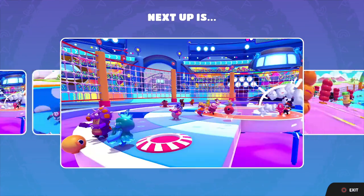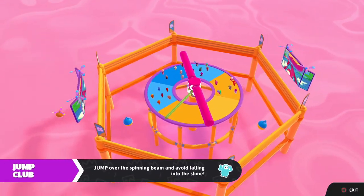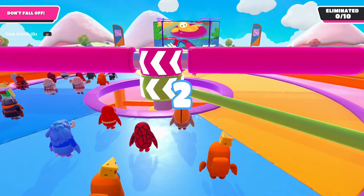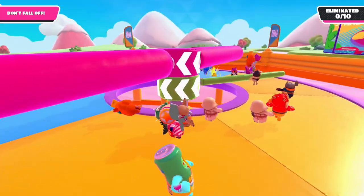So what's going on for the next round? Hopefully we can keep it going. Maybe get some challenges done so we can make more battle pass progress. Because the battle pass progress is pretty slow going, but there are certain challenges you can do that really jump you forward. And speaking of jumping, we're going into the jump club. Jump over the spinning beam and avoid falling into the slime — we've seen this one many times. It's always difficult, but for this one at least, it's not the final one, so we don't need to out-survive everyone, just a good chunk. I think we can handle that.